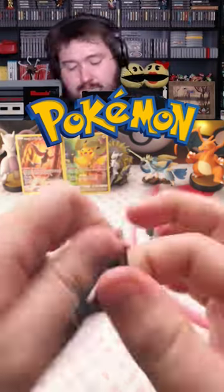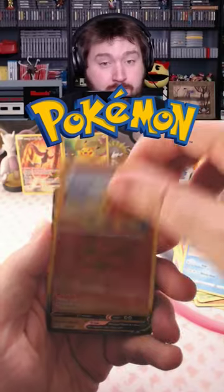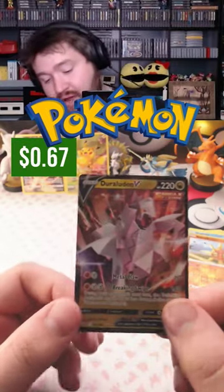Can we get some last pack magic? Code card. And a Duraludon V.